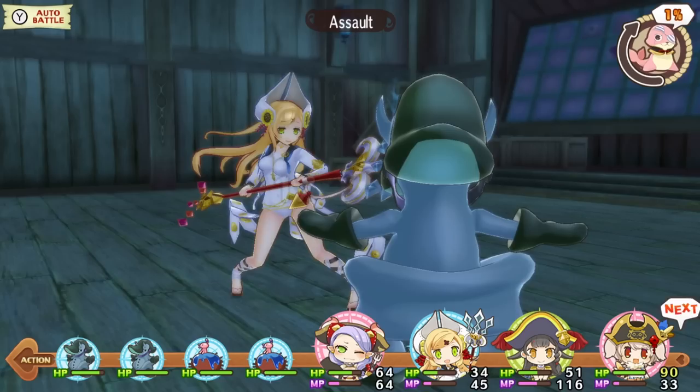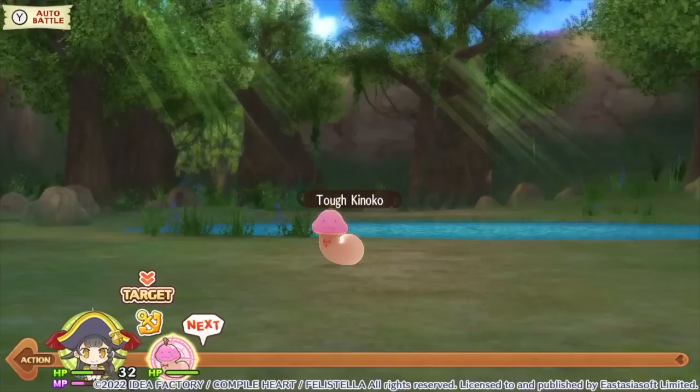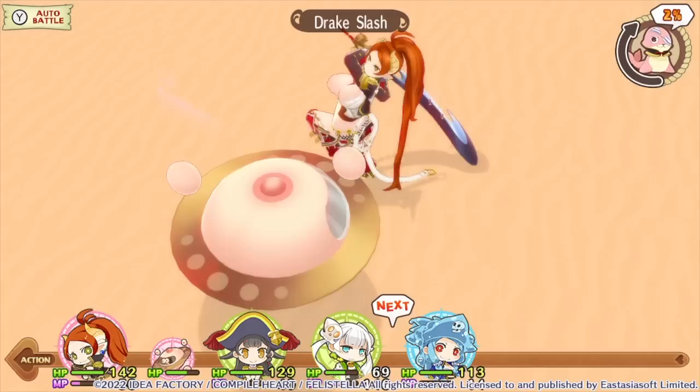It wouldn't be one of these games if there weren't some utterly ridiculous enemy designs. May I present to you the classic mushroom cock, condom head, and unidentified flying nipple, amongst other memorable foes.